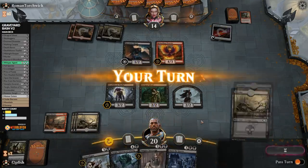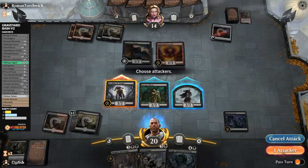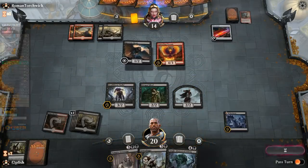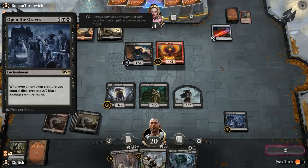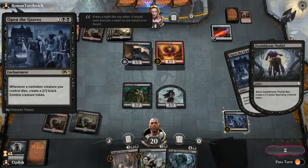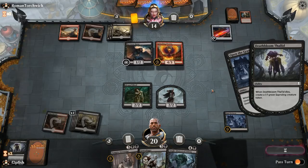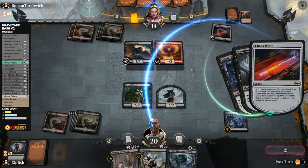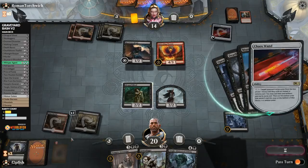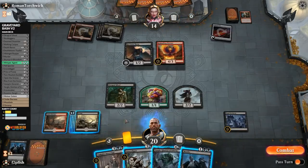Here comes Price of Fame. We have another Skullduggery — right on. They're gonna pump something and shrink something. We have Murder, two Price of Fames, and a Skullduggery. We won't be blocking either of these because they all fly. Let's play this first so when this dies we net a zombie, and then we can get it back after. No attackers — let's wait. Force them into a spot where they have to remove it. Open the Graves is actually really good if we're trying to grind the long game. Whenever a non-token creature you control dies, create a 2/2 Black Zombie token — that is a deal I am willing to accept.